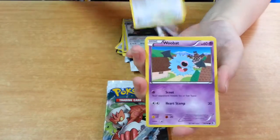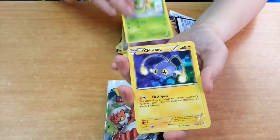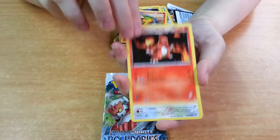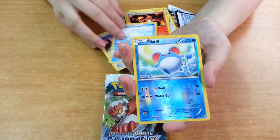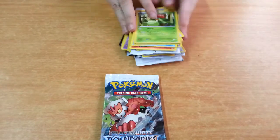We have a Pet Red, Woobat, Snivy, Chin Chow, Neomel, Charmeleon, Delcaddy, Swana, a Meryl, and a Lilligan. Lilligan is a Rare.